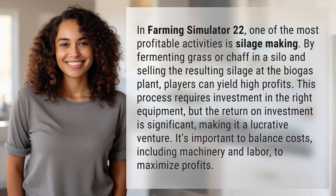In Farming Simulator 22, one of the most profitable activities is silage making. By fermenting grass or chaff in a silo and selling the resulting silage at the biogas plant, players can yield high profits.